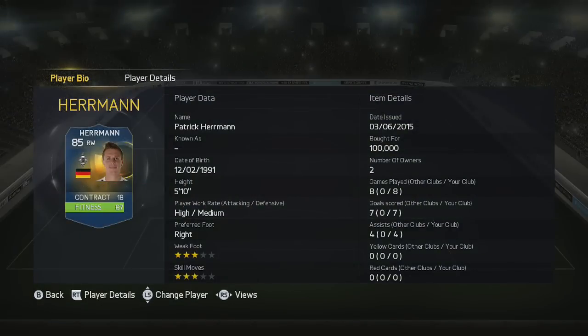Taking a look at him, he's 5'10", high attacking, medium defensive work rate, right footed, freestyle weak foot and freestyle skills. Cost me 100k, played 8 games, got me 7 goals and 4 assists as well.